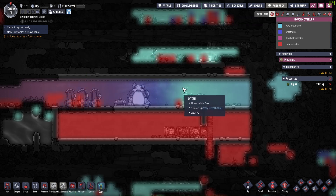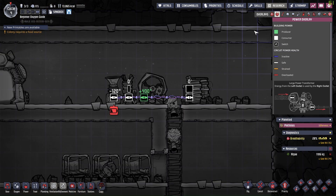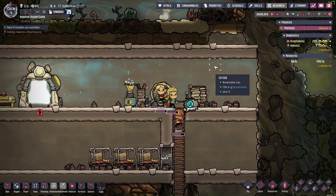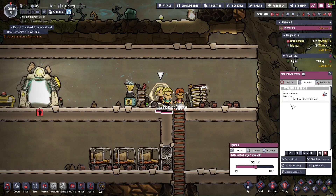In the very early game, although we can only rely on duplicants running the manual generator for power, we shouldn't have too much power consumption either. But there is another common trap that leads to a massive waste of power, which is what I am going to show now in the second scenario.